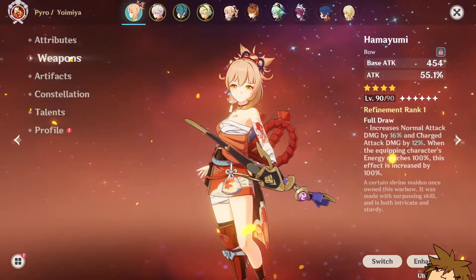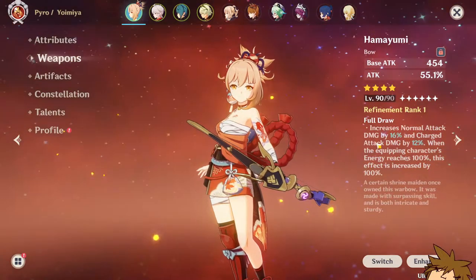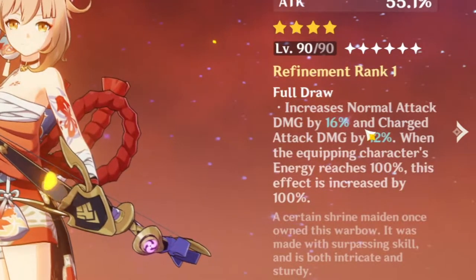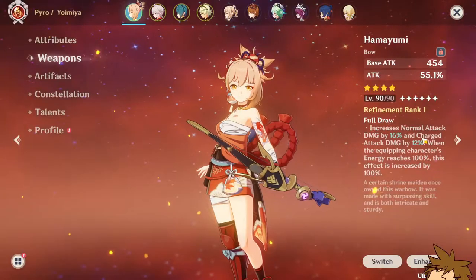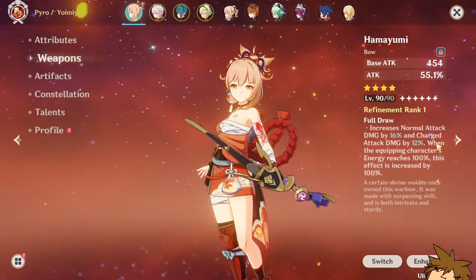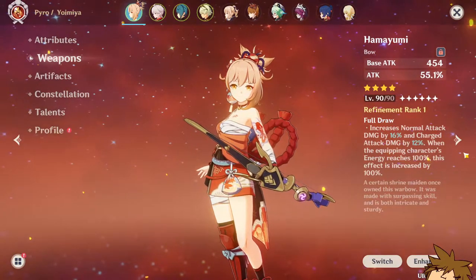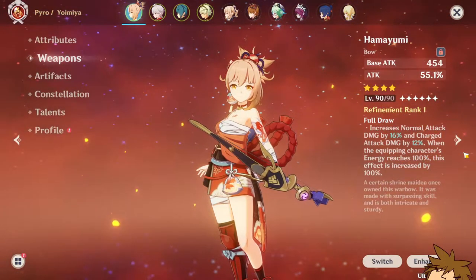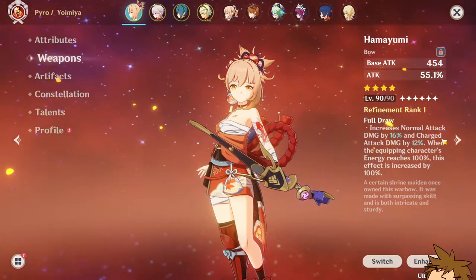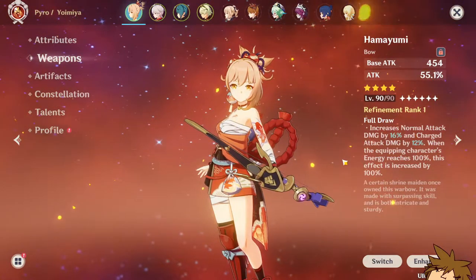Obviously she does go with the Shimanawa set, but the Hamayumi bow is sort of counterintuitive in terms of what you want to accomplish because of that set. The passive reads: you increase your normal attack damage by 16% and charge attack damage by 12%. If your character has 100% energy, it doubles the effect — meaning 32% normal attack and 24% charge attack bonus. This is really strong, however Yoimiya won't make the best out of it.